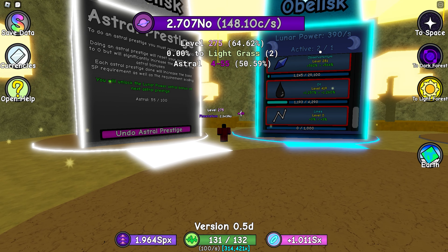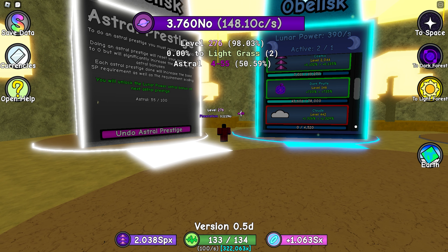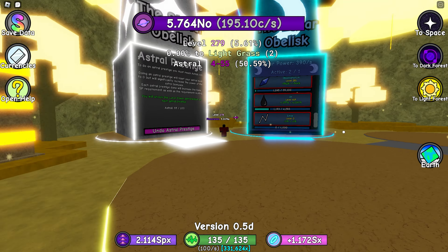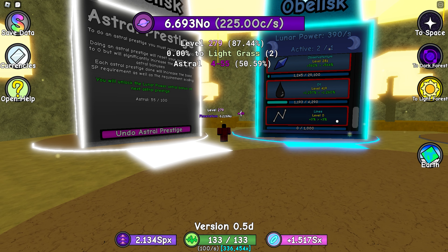One more crucial thing: we lose an active slot after doing a constellation reset. So before you guys do a constellation, make sure you set your things to what you want them to be. I don't really think these two are that important — I kind of want my lines to be up.